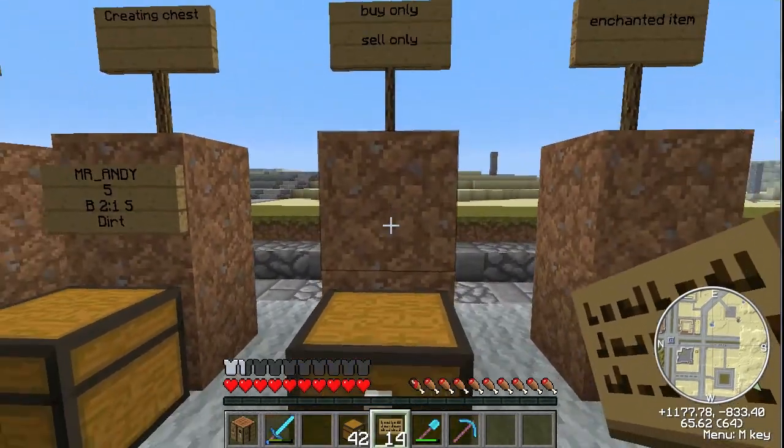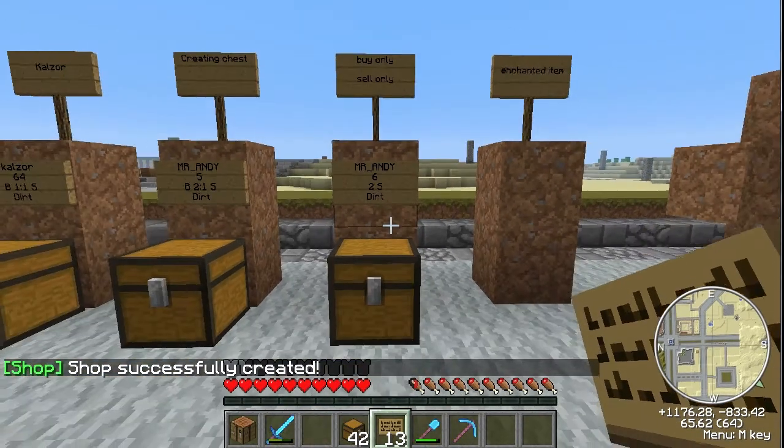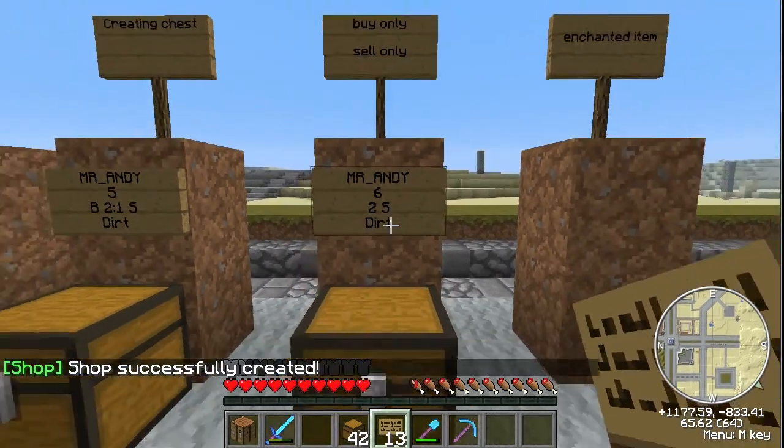Now we're gonna do sell only instead of buy only. When doing sell only, it's kinda glitchy, so I type in everything myself. You wanna do your name, and then the amount — we'll do six — and then you want to do the number, two dollars, and then a space and a capital S. It's very important that you type everything out for just a sell only, because it gets very confused. And dirt is the name of the item. Now it'll work, but if you don't capitalize the S, it might not work. It's kinda picky.